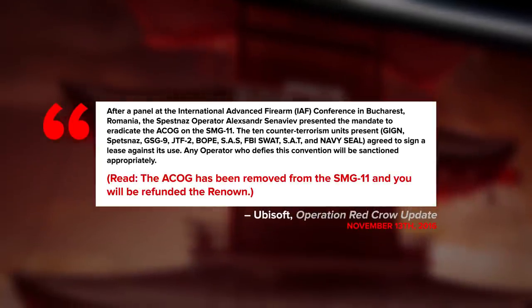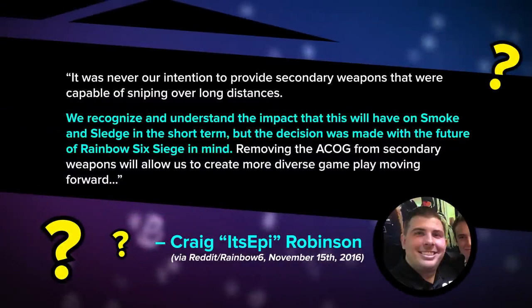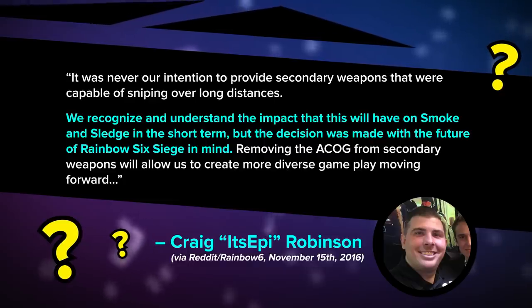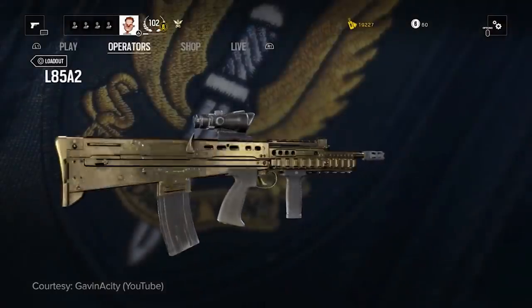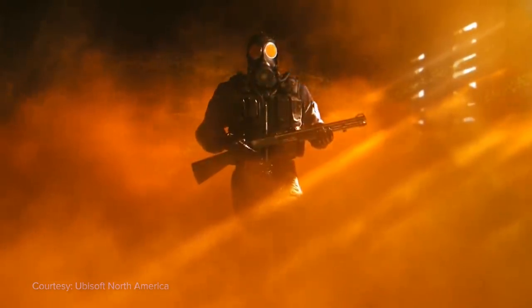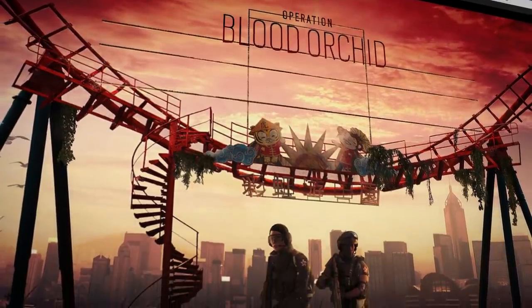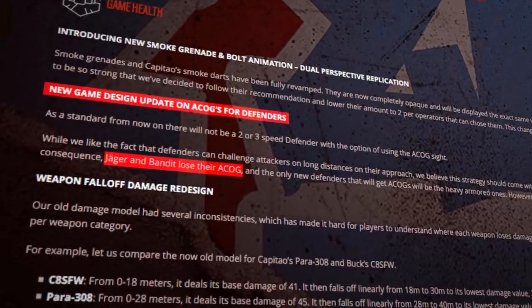And following that update, debates raged on about whether it should have happened, and what exactly the game's design philosophy really was. Ubisoft's Craig Robinson pointed out that the change allowed the devs to expand the game's design, but some people weren't happy with that answer. Although Sledge had a good primary that also had an ACOG, Smoke players argued that he was being neutered because their preferred weapon was being nerfed. But the SMG-11 was only the beginning.